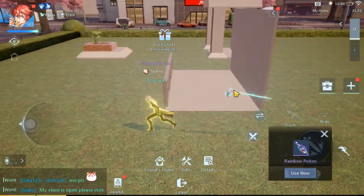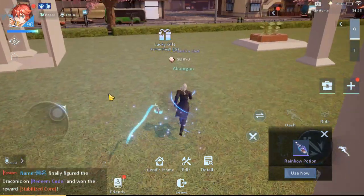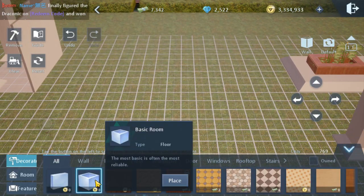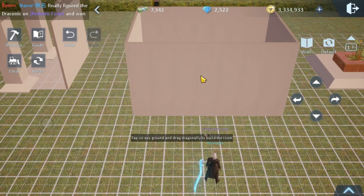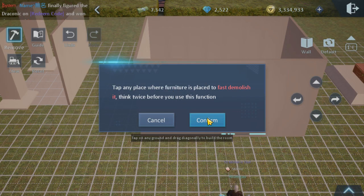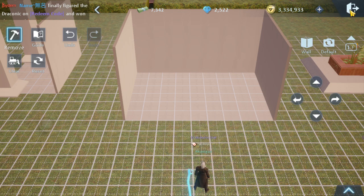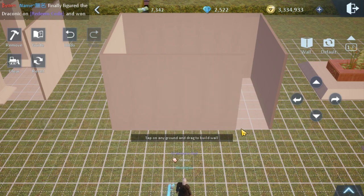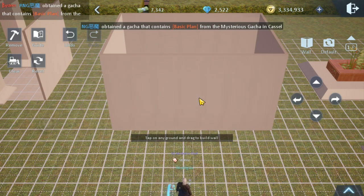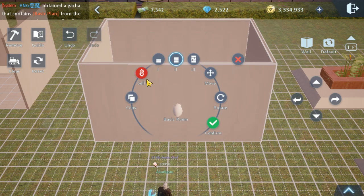Now for the glass fence — the one everyone has been waiting for. Find a suitable space, then click the basic room and create the structure you want. Afterwards click the remove button and delete the first wall. Go out from the edit option, click the basic wall, and rebuild the wall that you removed. Leave the edit button again — this is the safest way — then click on the wall.